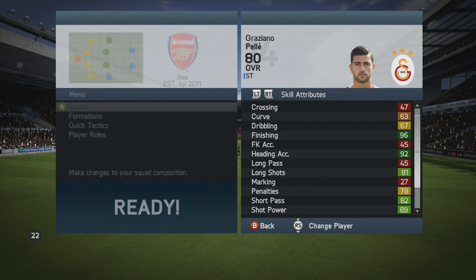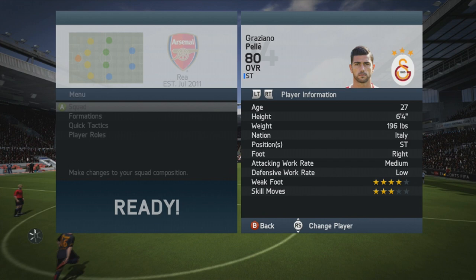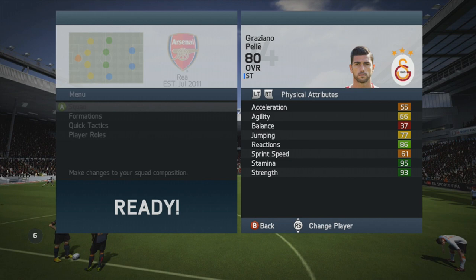He has 93 strength, 85 positioning, 89 shot power, 96 finishing, 92 heading accuracy, and 90 volleys — some big stats for a player who only has 80 shot, 58 pace, 88 heading, and 69 dribbling on his actual card.